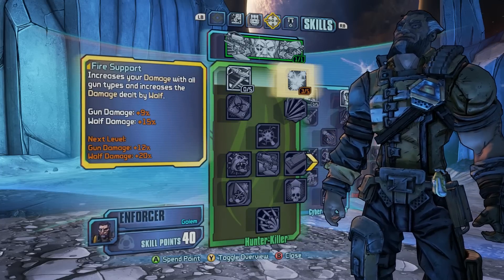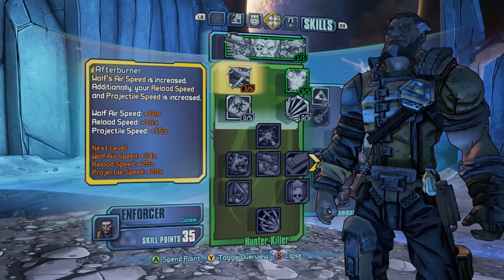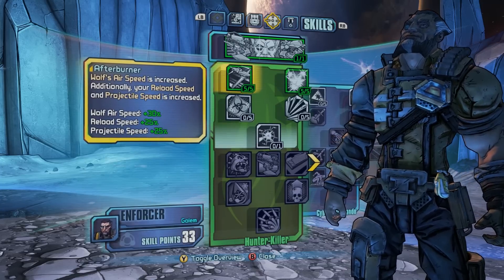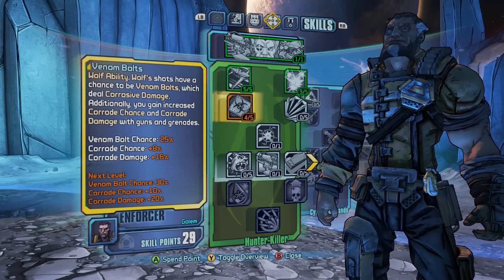Now let me tell you a little bit about Wilhelm's skill trees. The first one is the Hunter Killer skill tree, which is a reference to Terminator. This tree focuses on building up the Wolf drone, which as I mentioned, attacks enemies for Wilhelm.